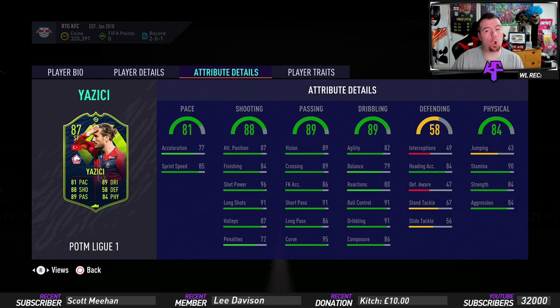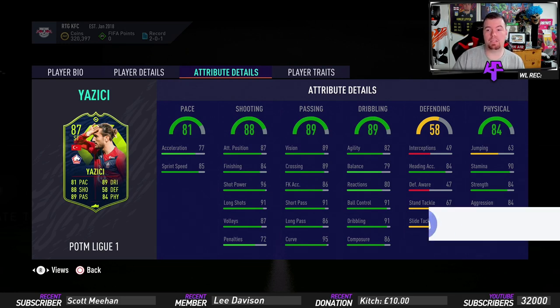Agility 82, balance 79 — don't forget he is six-foot-one so not amazing, but this shouldn't affect him too much. Reactions are 80, which isn't great for a striker. Ball control 91, dribbling 91, composure 86 — really good. Heading accuracy of 84. Interceptions is naff, defensive awareness is naff. Stand tackle and slide tackle over 50 isn't bad. Jumping is absolutely awful. Stamina of 90 — really good. Strength of 84 and aggression of 84 — really good.